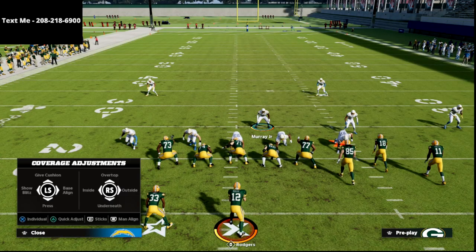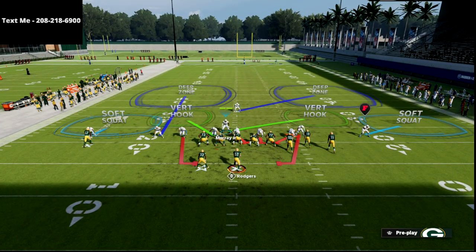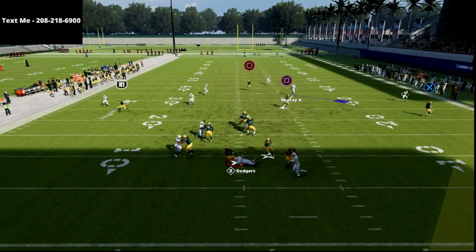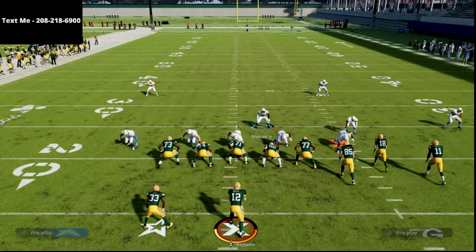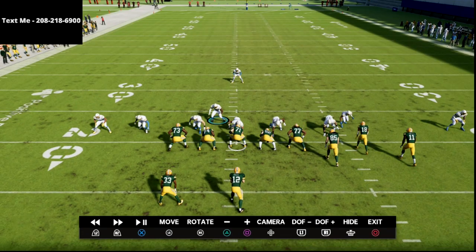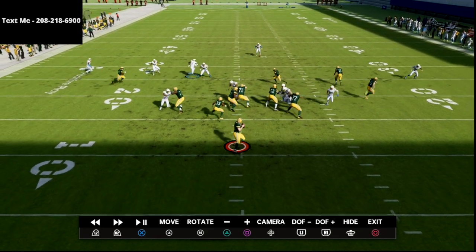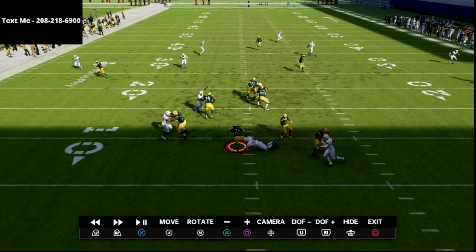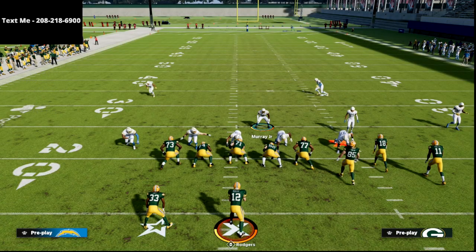What do you do whenever they start to block their running back? What I like to do is instead of lurking down to the right, I go down to the left. Essentially you'll see it's going to look like this, and that'll basically dummy out the running back, as you can see right there. What I did with my user was — I saw the running back was blocking, so I went down toward the running back side, and it really dummies out the running back and allows you to get really good pressure.